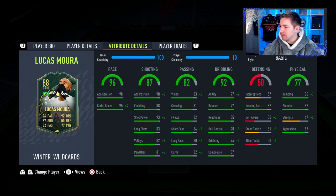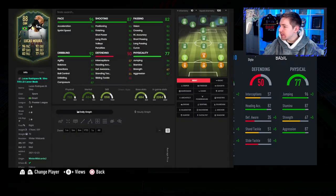What are we thinking chem styles? Let me bring up Footprint. It's one of those where it depends on how you want to play him. If you want to use him as a CAM, something like Dead-Eye, Artist, or even Maestro might be a really good option. But if you want to use him like I'm going to — as a secondary striker — I feel like Marksman is the way to go. You make his shooting incredible, his physicals very nice, and bring his dribbling up as well. This card just looks incredible with Marksman.